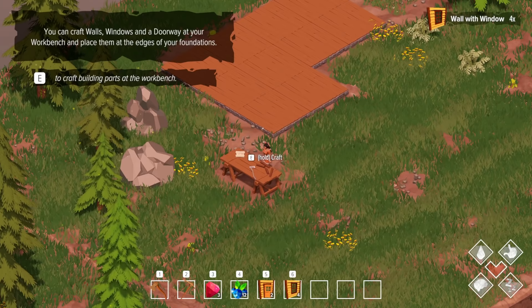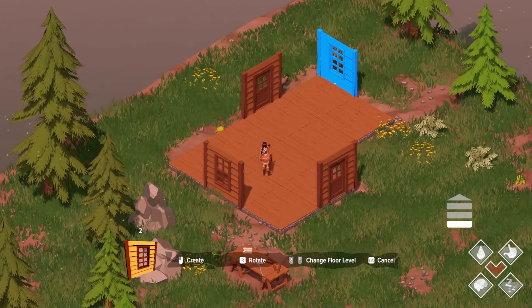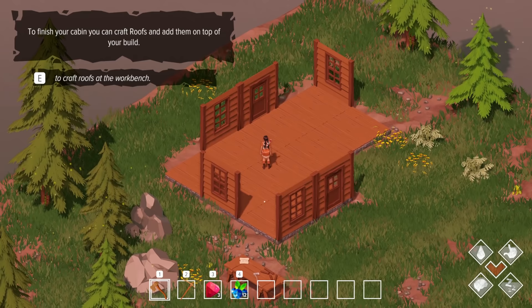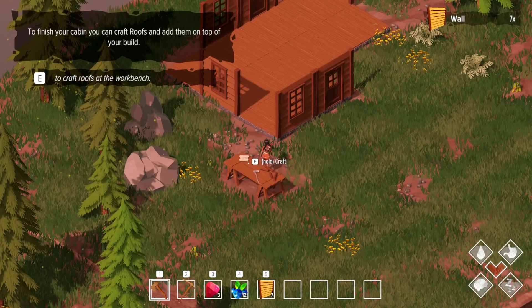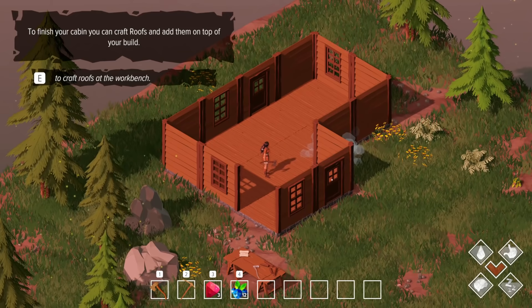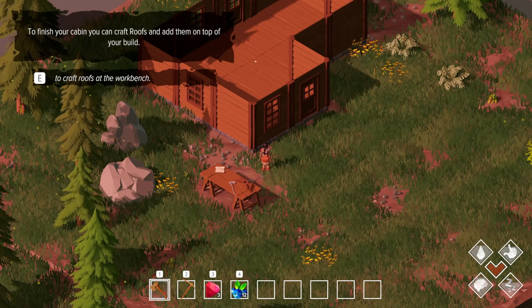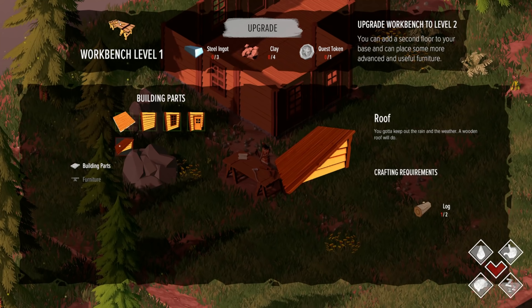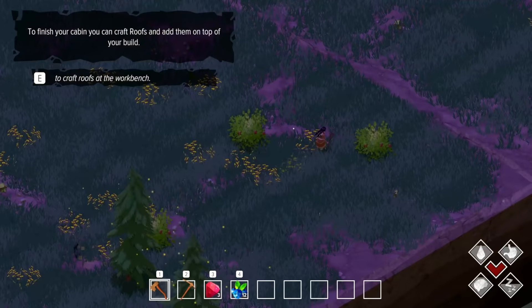And then a couple of windows. Let's see how these look - let's go ahead and put a door here, maybe a door there. Then let's get some windows: one there, there, there, and here. Yeah, that looks good. Then we'll just get regular walls for the rest of them - we need seven more walls. We can do that. We were one off - one more wall, perfect!